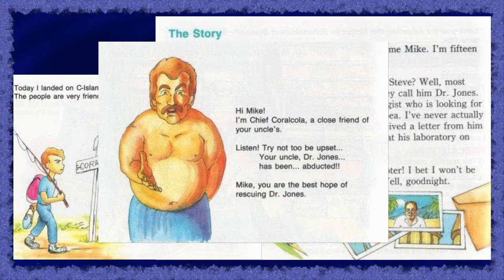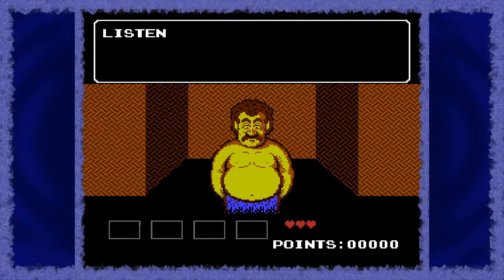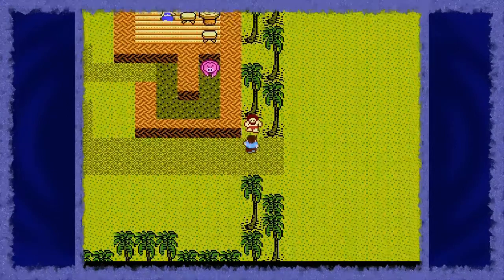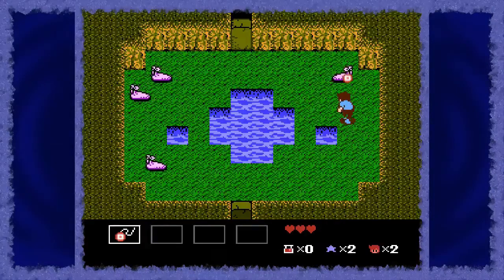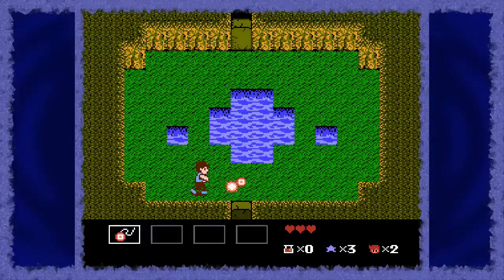The story of StarTropics is mainly communicated through dialogue with various characters, and the art used in those scenes is incredibly impressive for its time. The art used in the overworld, where you travel from location to location, is a lot less impressive, however. Both the sprites and backgrounds of those sections are small and undetailed. The graphics used for the dungeons and action scenes are a lot better, and these sections are where you'll spend most of your actual playtime. The enemies look not only creative but have high-quality sprites, which really makes the game shine in the action-focused segments.